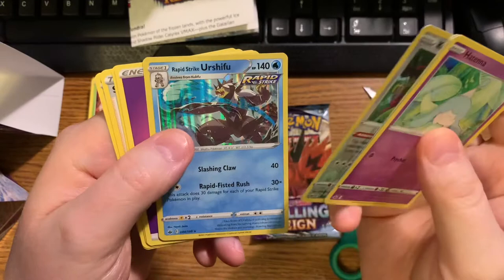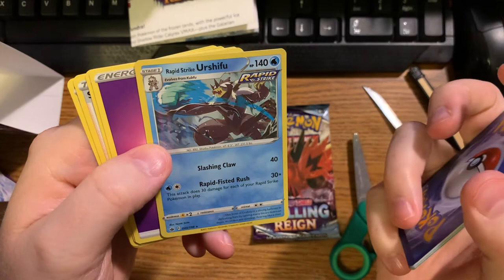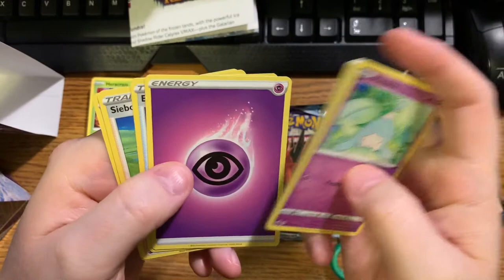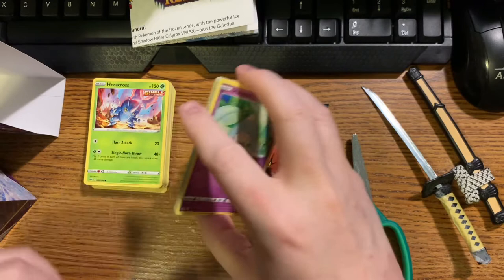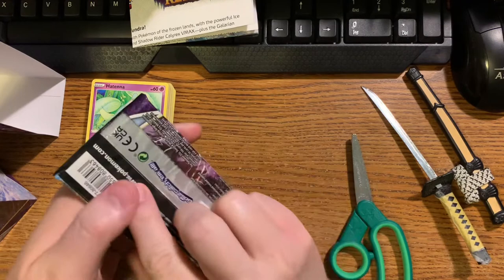And that is Urshifu, which is the evolution of Kubfu - pretty good Pokemon there. Psychic Energy, Echoing Horn, a Seabold. And another Kirlia - evolution of Ralts. That makes five of those, so I've actually got an extra one, because you only need four - that's the maximum you can put of any card.